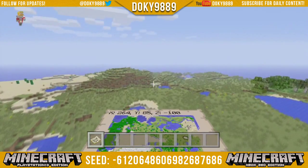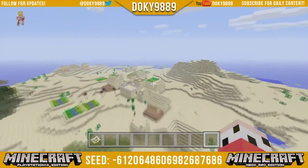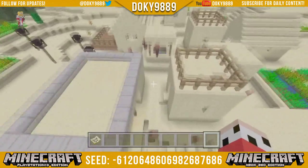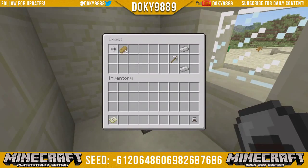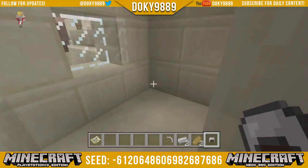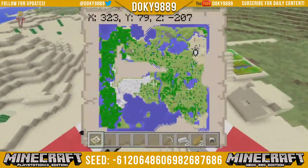It's a very flat seed as you can see. This is one of the desert temples — lots of desert here. Let's see what's in the loot: some iron, an iron pick, a helmet, you know, all that good stuff. And there's a lot of villagers in this one.